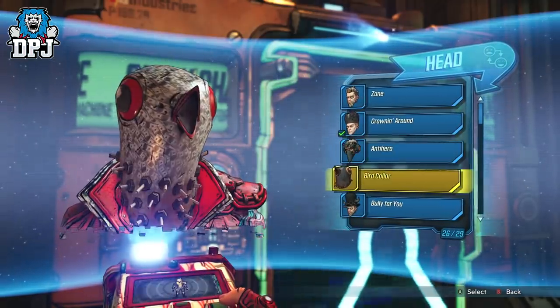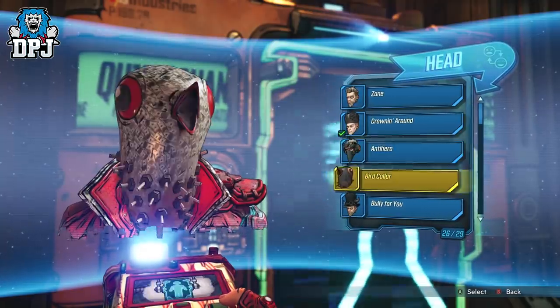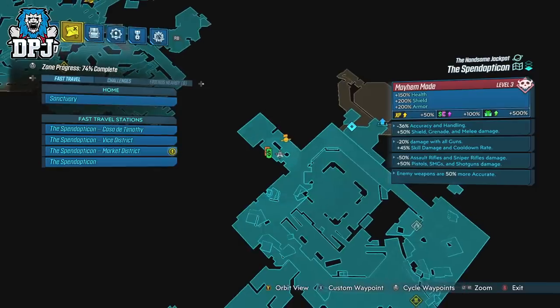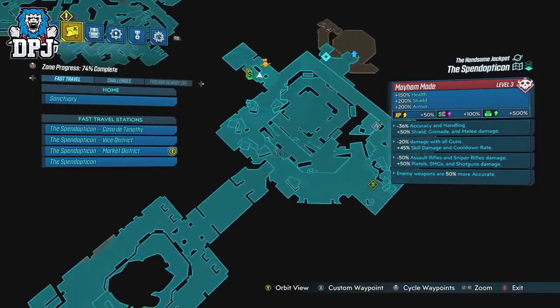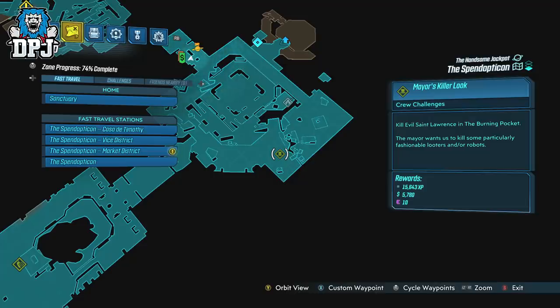To get these skins for all Vault Hunters, you need to find and kill 5 enemies scattered across the Handsome Jackpot. The locations for all of them are shown on screen now. Upon doing so, you're sent the cosmetics via the in-game mail — I don't believe in any particular order either.